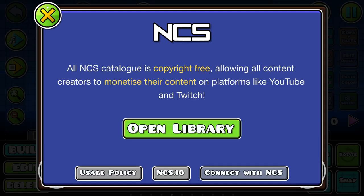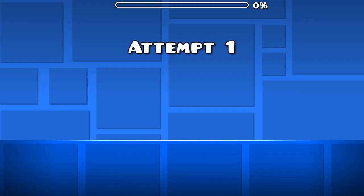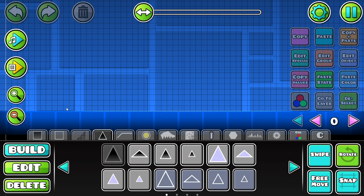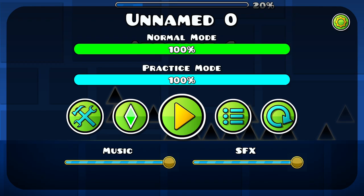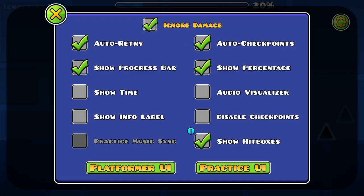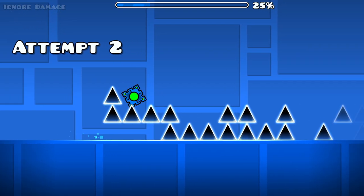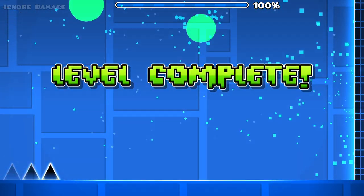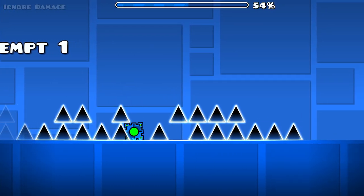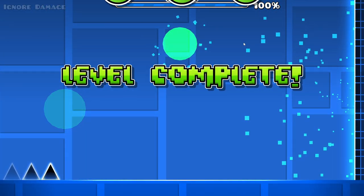So the next thing: if I want to save and play a level after adding a few things — the level is kind of impossible now — but if I save and play it, I can run a no-clip and just see how the level is. I turn on 'ignore damage,' there's a little ignore damage toggle up here. As you see, spikes don't harm me.